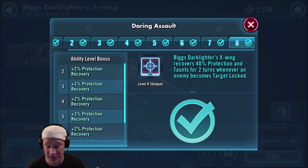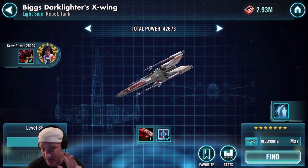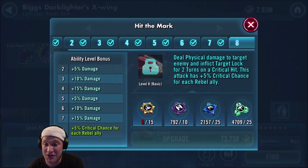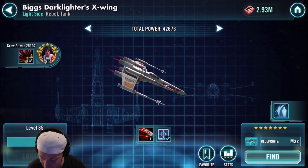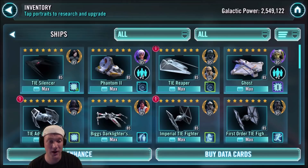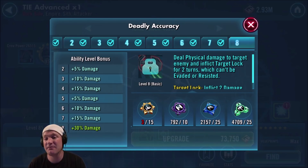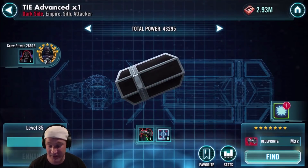I'm going to show you the team to use to make this most effective. You can have 3 ships to start at the beginning, and Biggs is definitely one of them. His basic does physical damage to a target enemy and inflicts target lock for 2 turns on a critical hit, so he can inflict target lock with his basic as well. I use TIE Advanced 1 — Darth Vader's ship — because its basic inflicts target lock and it can't be evaded or resisted, every single time he uses it. He may not have the most health, but once he uses this it's going to start the wheel on getting Biggs set up for the rest of the match.